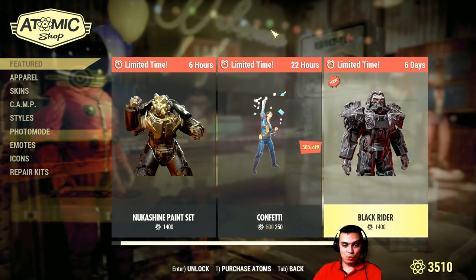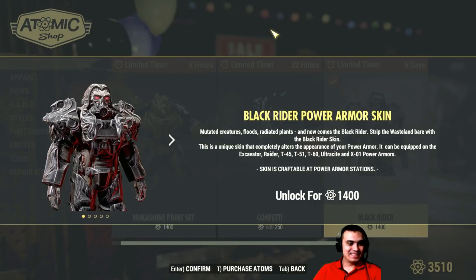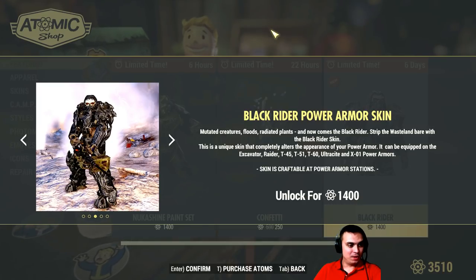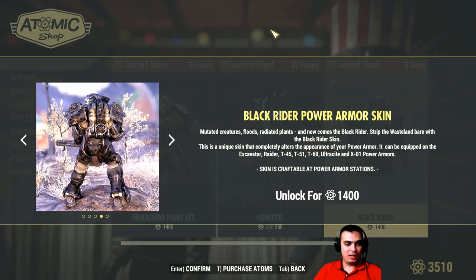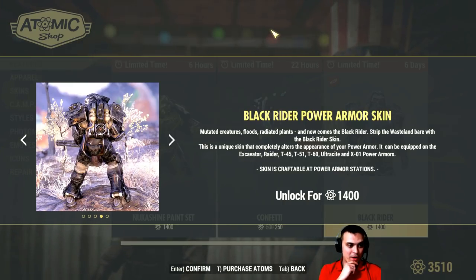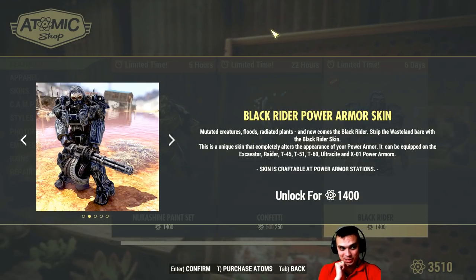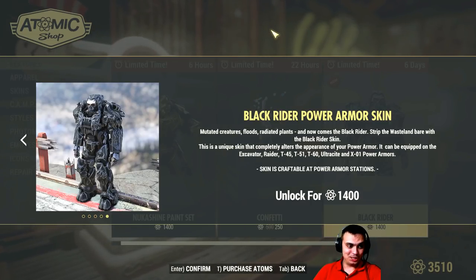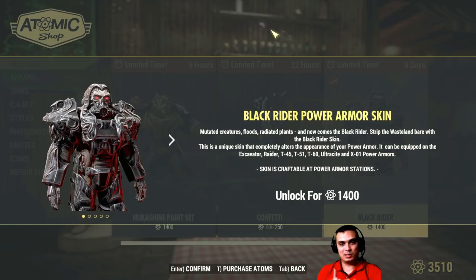Now we got the cool Black Rider — man, riders on the storm. So yeah, it's looking good, even better than I thought. This is so good, very very nice. I'm gonna have to think about if I'm actually gonna get it. I got the previous one, the War Raider, and I don't even know which one's better. I like this one more to be honest, but the other one is more of a dragon style. I'm not a power armor user yet, maybe I'll switch, but I'm thinking I'm actually gonna get it, and this time once I decide I will display it as well.